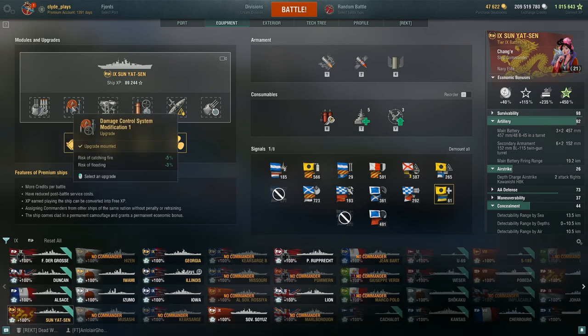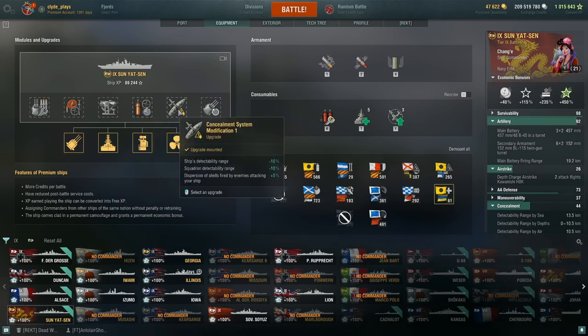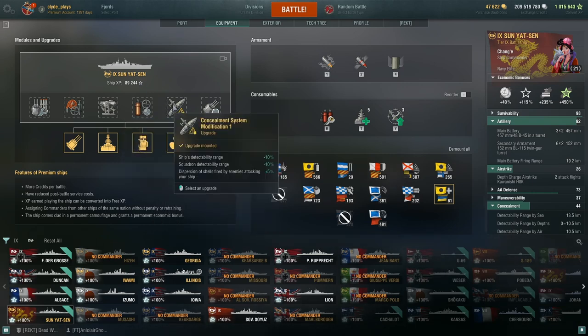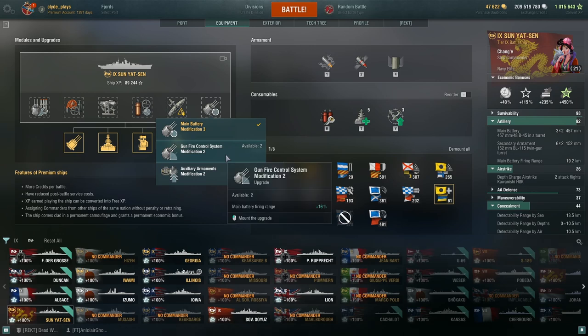Aiming Systems Modification helps with dispersion on these shells — decent, but with a six-gun battleship you want all the accuracy you can muster. Damage Control System Modification 2 reduces the effect of fires and floods. I've gone with Concealment Modification — I have a hard time not choosing concealment in this slot for any ship type. Finally, Main Battery Modification 3 saves 12% on reload time, which is part of how we get down to that 22.9-second main battery reload. You could go for more range, but with only six shells I feel like that's just a recipe for dispersion-originated heartache.